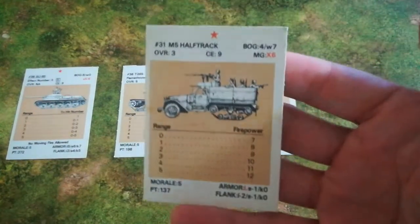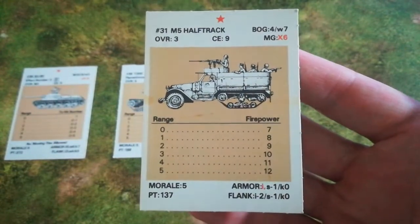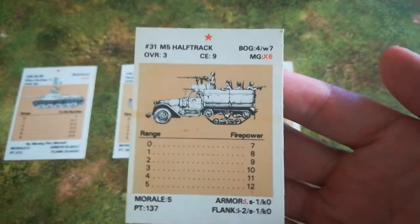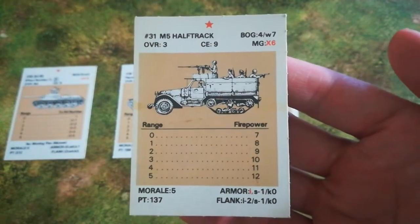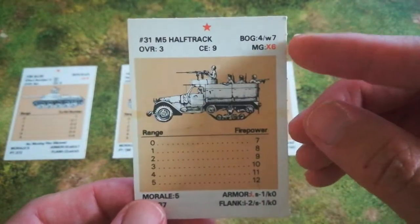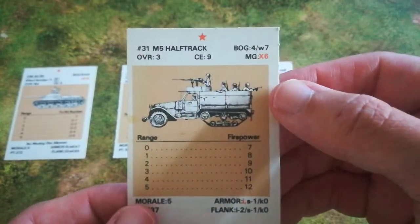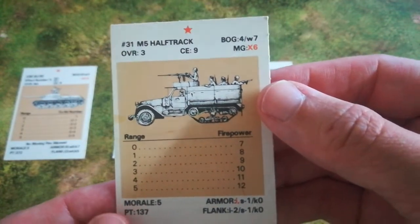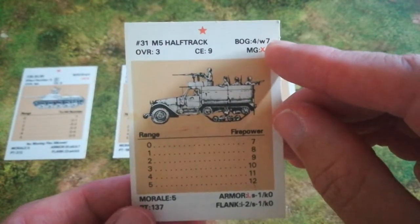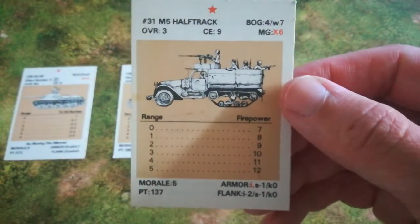This is a Lend-Lease M5 half-track in Soviet service. Although it's counted as an armoured fighting vehicle, it takes some imagination to consider this as armoured. Armoured fighting vehicles share certain traits that are common to all of them. They have a bog check rating — the likelihood that they'll get bogged down in difficult terrain. The number to the left is the standard terrain bog check; the one to the right is if they're in wire, which increases their difficulty getting out of that state.